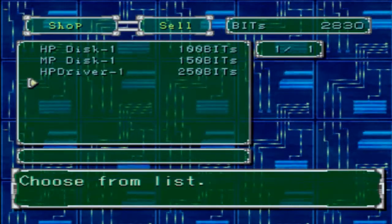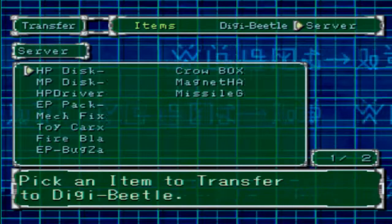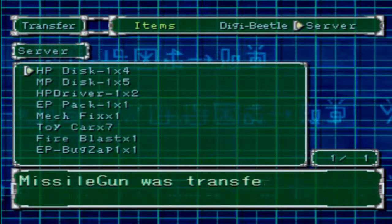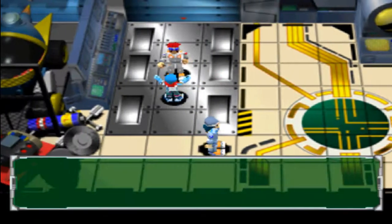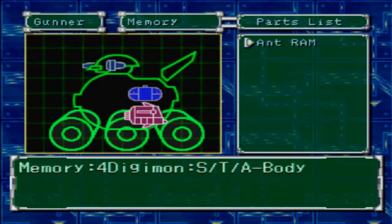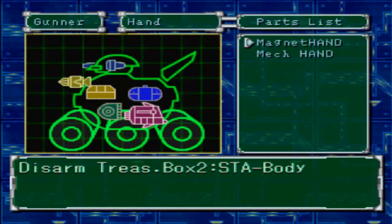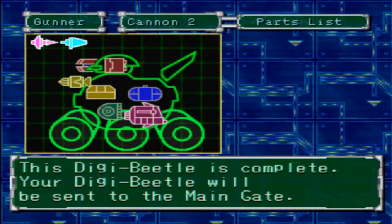I'll sell the crab battery for 50. After you upgrade your Digi Beetle you can sell the parts you've replaced. Remember, you have to install them on the Digi Beetle - you don't just buy them and have them. So after you buy the parts, you go to Assemble, then sell the old parts. I'm also going to upgrade my battery soon - the Vehicle Battery 1.